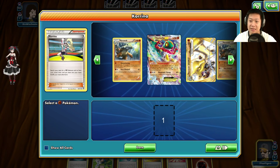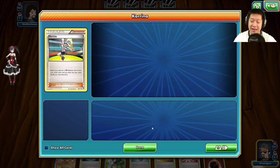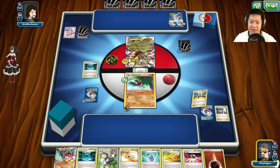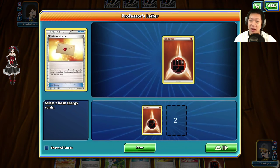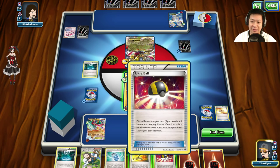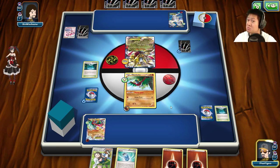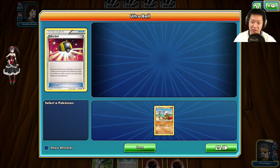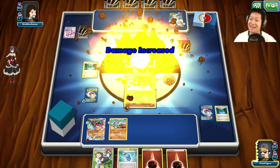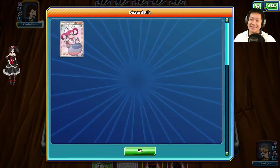Let's use Korrina — I'm going to grab out Hawlucha. Hawlucha, you're coming up next. For my item card, I already have an Ultra Ball, so let's grab Professor's Letter to get more energy cards — going to grab all my Fighting energy cards. Throw down Hawlucha, put an energy on the little one, get the Marowak chain going. I'll discard the stadium since I already have one, plus an Escape Rope. Grab a Cubone — hello Cubone! Now I can get my evolution chain going. Flying Press — another 100 damage. You the man, Hawlucha!